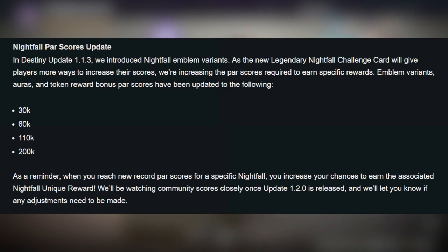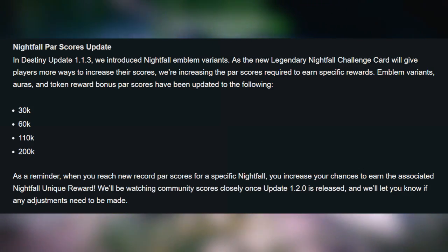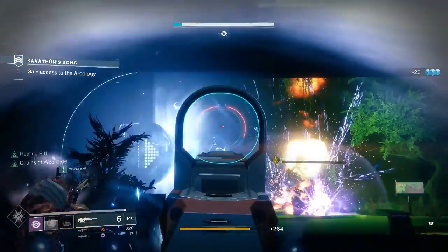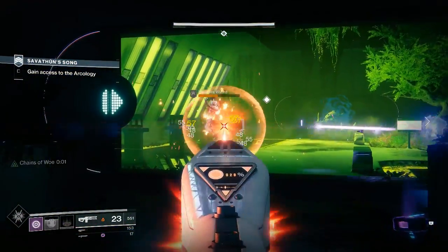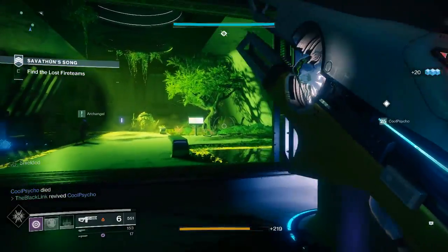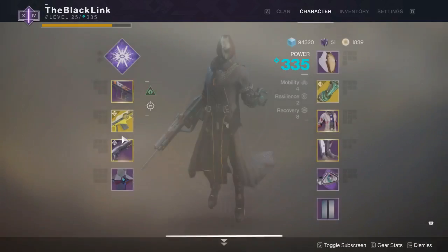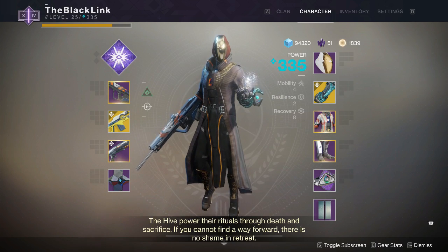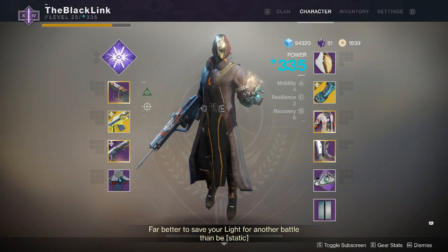They've also retuned the Nightfall score system. Emblem variants, auras, and token reward bonus scores have been updated to 30,000 points, 60,000 points, 110,000 points, and 200,000 points. These are some incredible changes to the heroic and nightfall systems. It's a bit weird they didn't talk about the heroic adventure system, because I honestly can't remember the last time I ran a heroic adventure outside of being required to for the Prophecy weapons from Brother Vance.